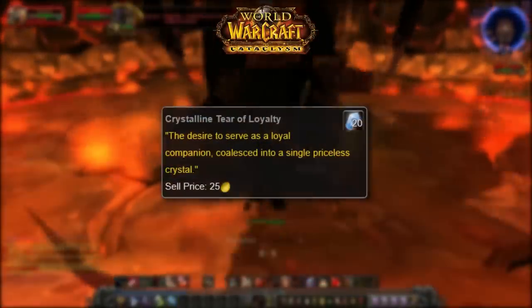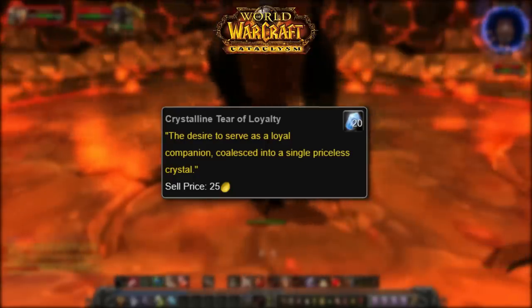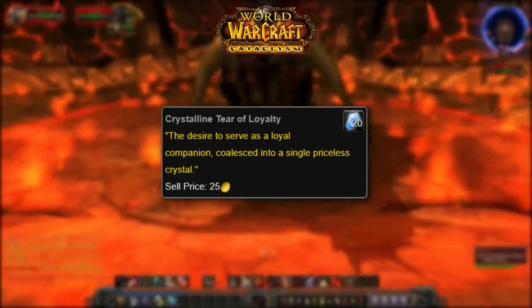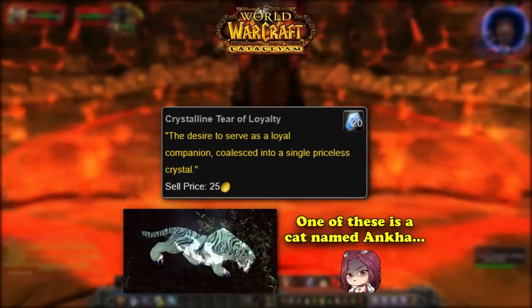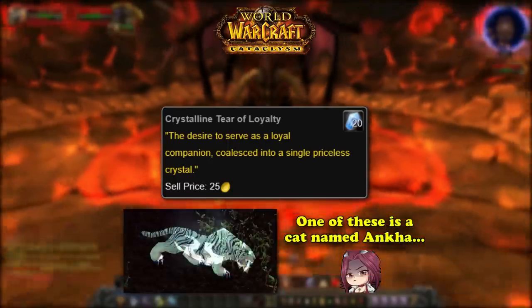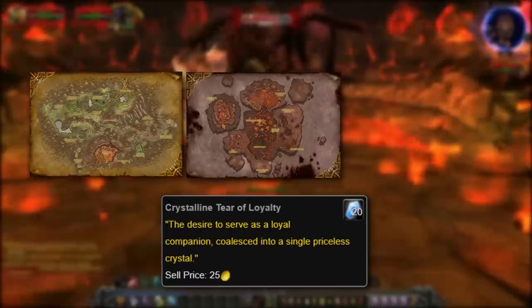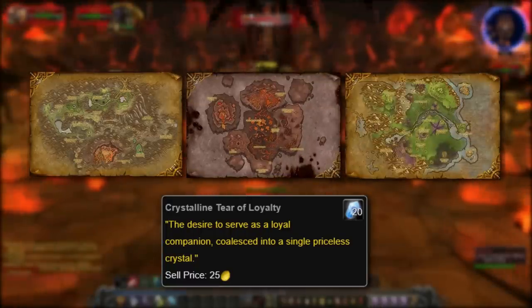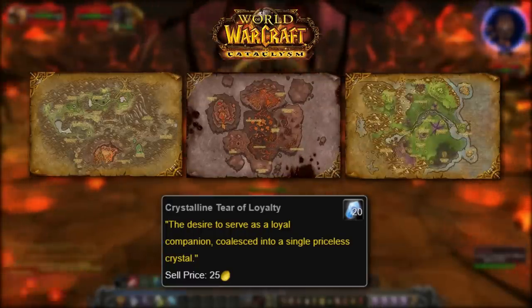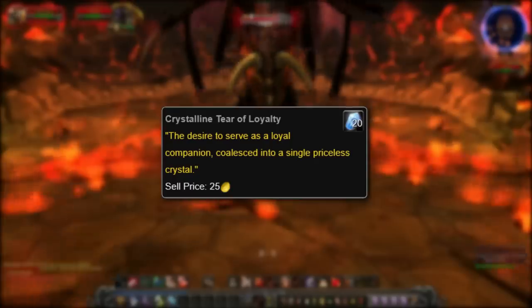Added in Cataclysm, the Crystalline Tear of Loyalty is a 100% drop from several rare elites. Only 35 rare elites in the entire game drop this trash item, and it can be sold to a vendor for 25 gold. Most of the rare mobs that drop the Crystalline Tear of Loyalty can be found in Mt. Hyjal, the Molten Front, and the Twilight Highlands — almost all from the five new zones in Cataclysm, with only a handful in old, revamped zones. The Crystalline Tear of Loyalty is one of the few pieces of trash items in the game with a detailed description.